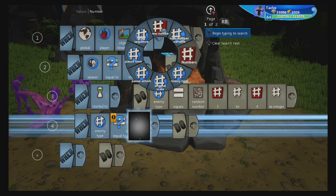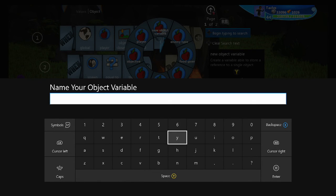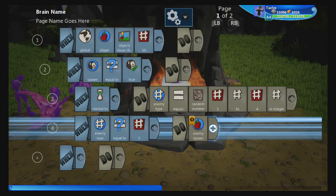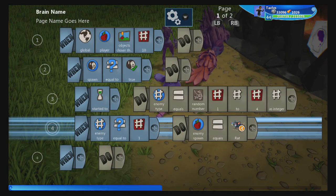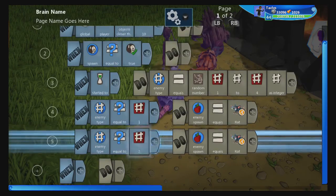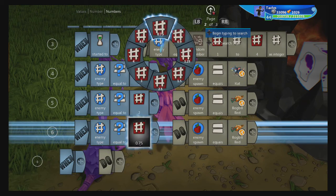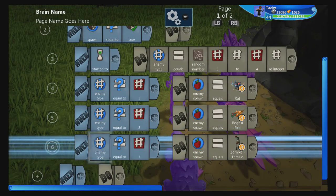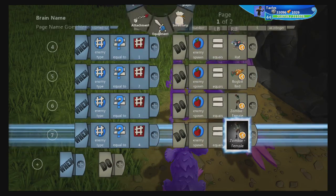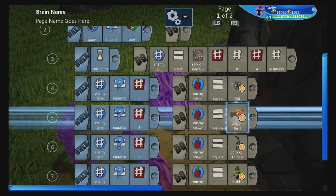You can have more than four enemies — four is just a good round number for me. We're going to copy this variable. When enemy type is equal to 1, create an object variable 'enemy spawn' equals the rat. Copy that line: when equal to 2, pick the bird; when equal to 3, pick the zombie; when equal to 4, pick the goblin. This is how the randomizer works — it picks one of these four enemies at random.